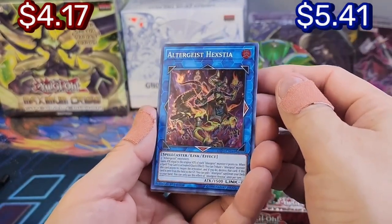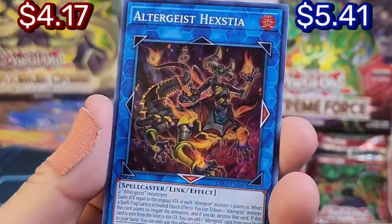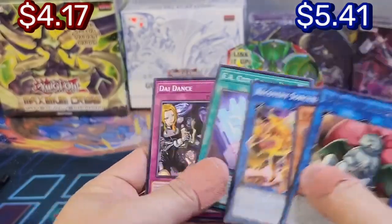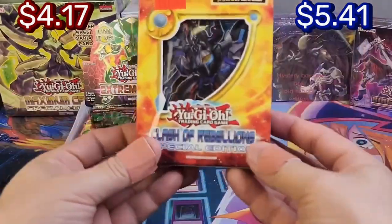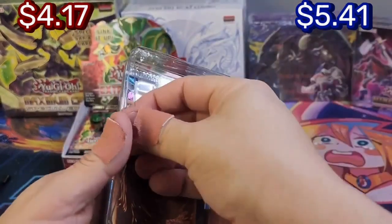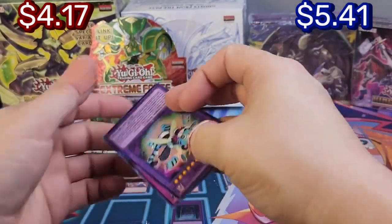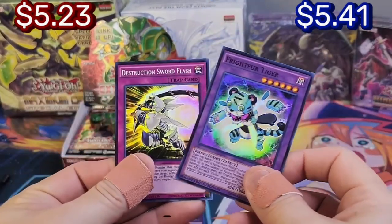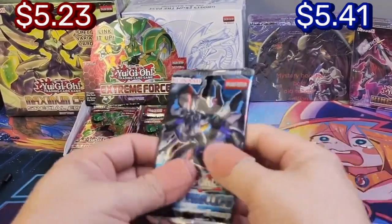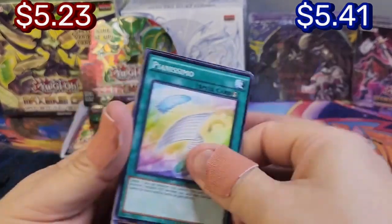Oh, you guys — exit! We might have six! Camera cool. Now let's keep going with another Clash of Rebellions. Let's see which promos we get this time — hopefully they're not the same. They're different: Tiger and Sword Flash! Four packs in and we did get an ultra rare, so that's cool.